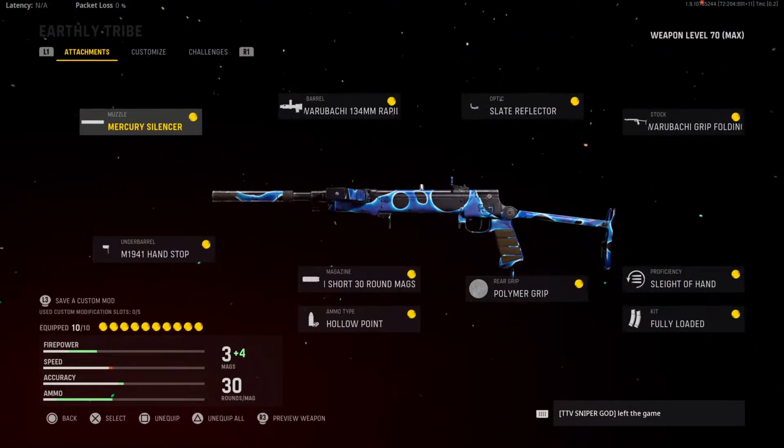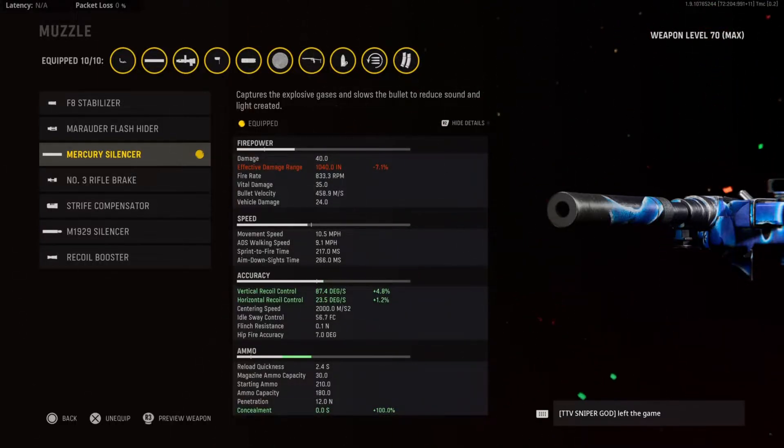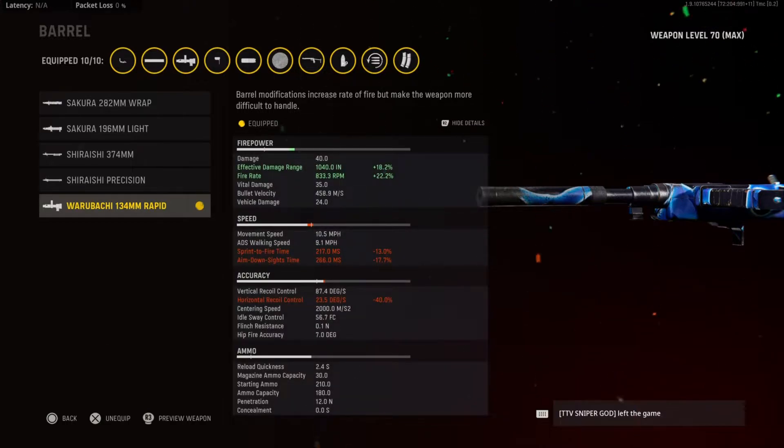Here is my Type 100 class setup. For the muzzle I have the Mercury Silencer — this gives you added sound suppression as well as a bonus in recoil control. It does hurt you with the damage range, but it's an SMG so you want to be in close gunfights, so I don't think that matters. For the barrel I chose the Warubaki 134mm Rapid barrel — this helps the fire rate as well as the damage range. There's a big bonus in fire rate, though there is a con in horizontal recoil control, which honestly is not noticeable to me.